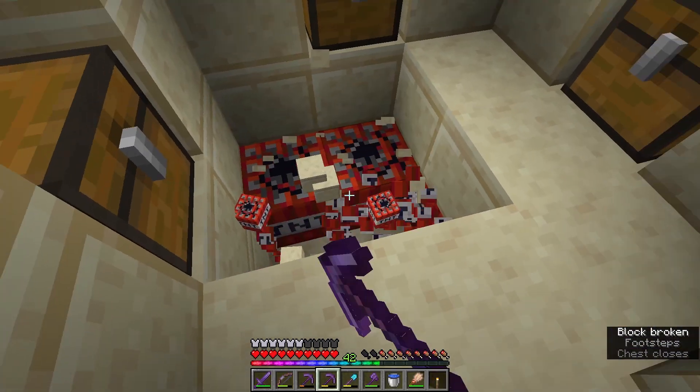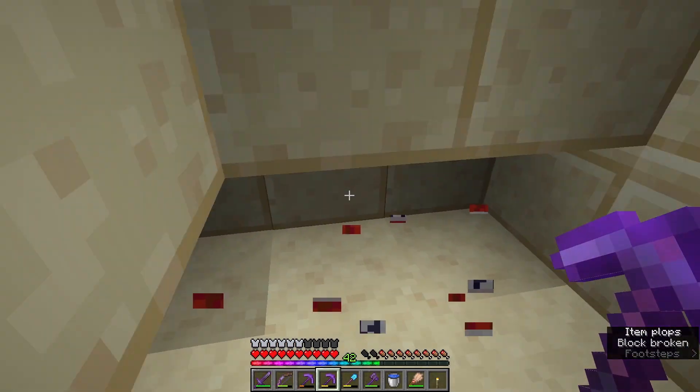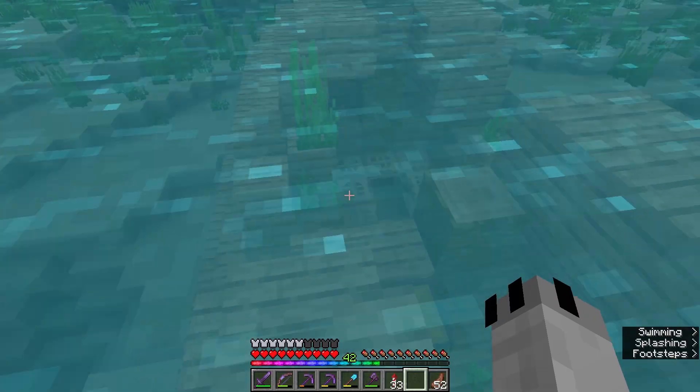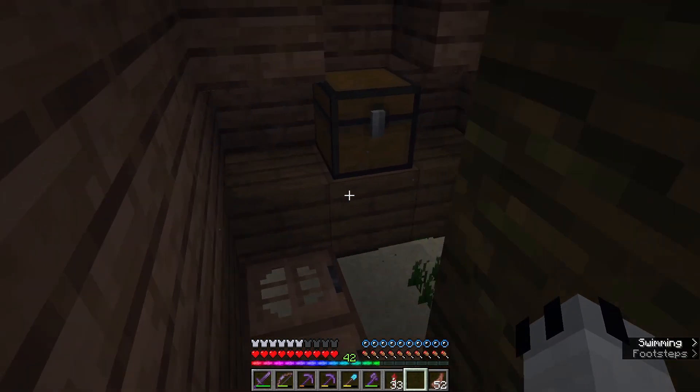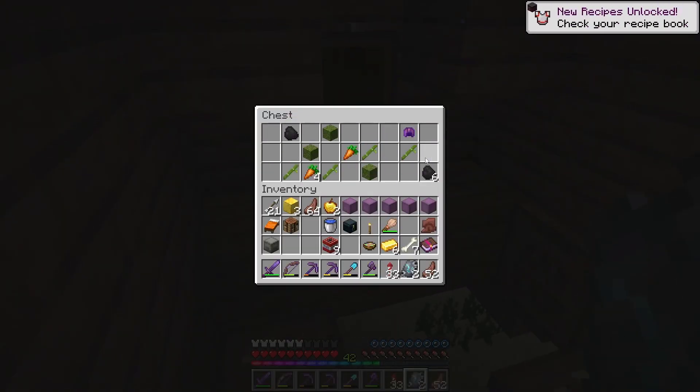I'll grab this TNT because it's free TNT and then move on to the next one. On the way, I saw a shipwreck, and shipwrecks also have trims in them - there are two in there, and they always spawn in twos as well.